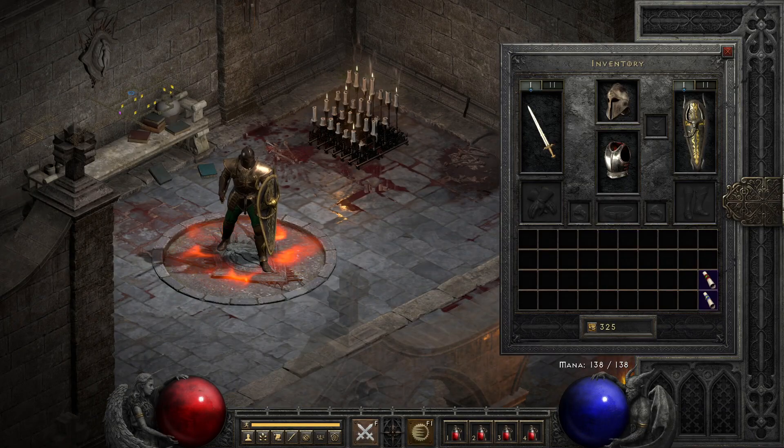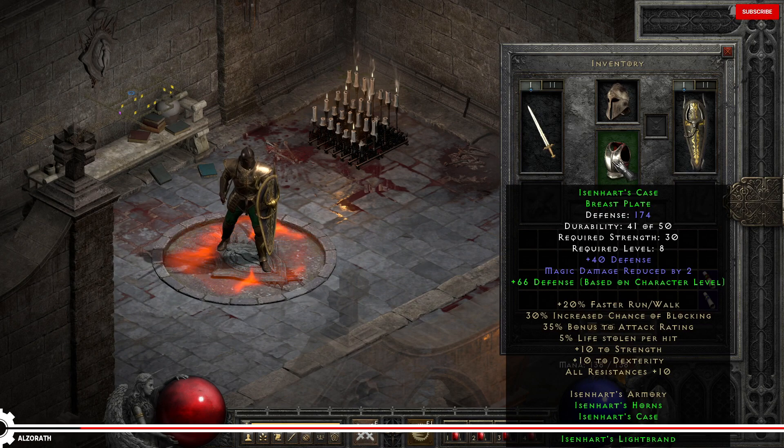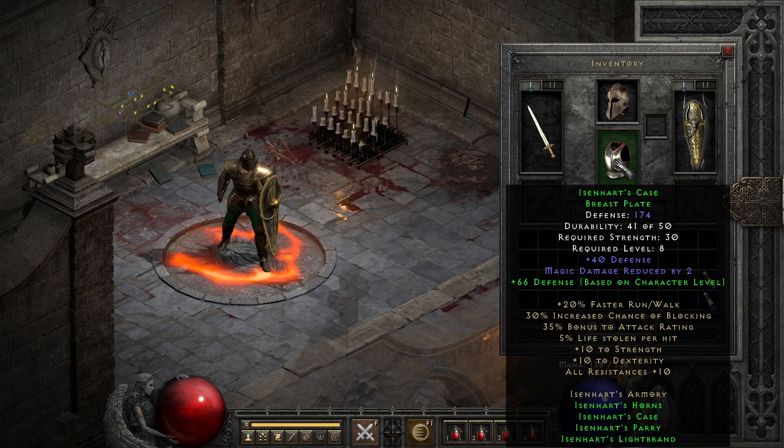Eisenhart's Armory is probably the most complained about set in Diablo 2 — not for being bad, but for the fact that the armor is infamously common to the point where screenshots of people getting multiple Eisenhart cases in a small area are commonplace. As a set it's actually a fairly reasonable middle of the road starter set and pairs well with partial bonuses from other sets despite eating up four slots itself. The overall set bonuses are pretty generic yet nice: life leech, plus strength and dexterity, resist all, blocking, and faster run-walk.